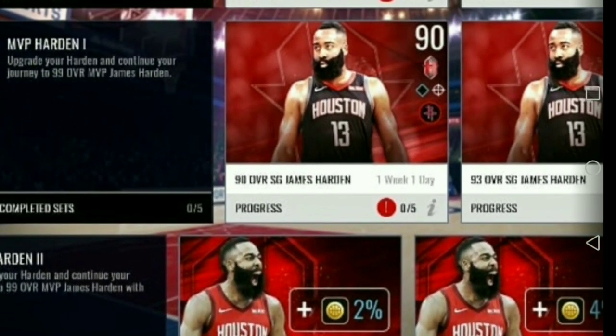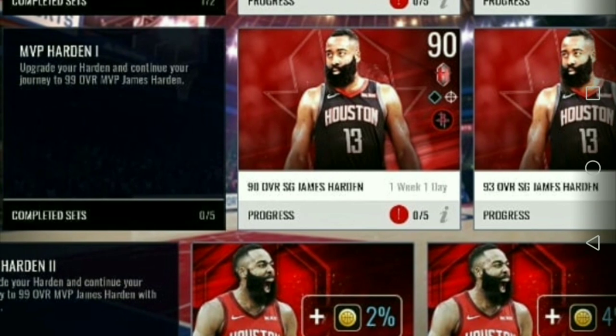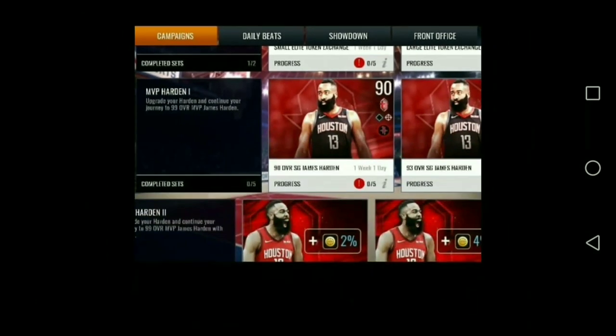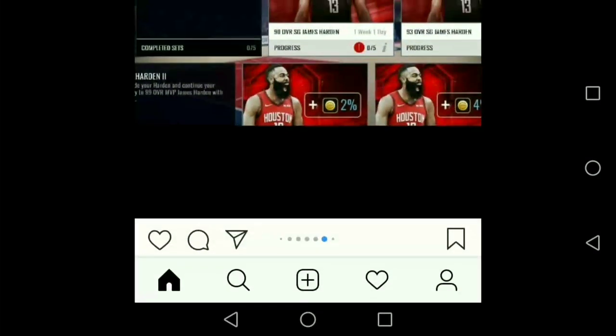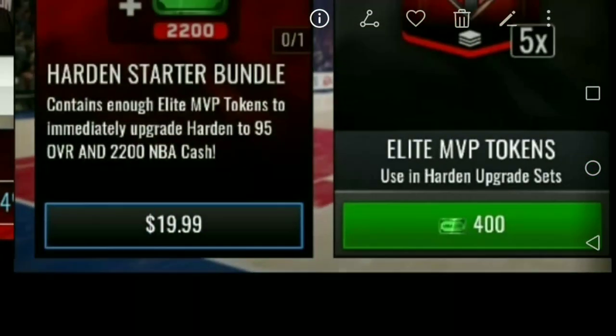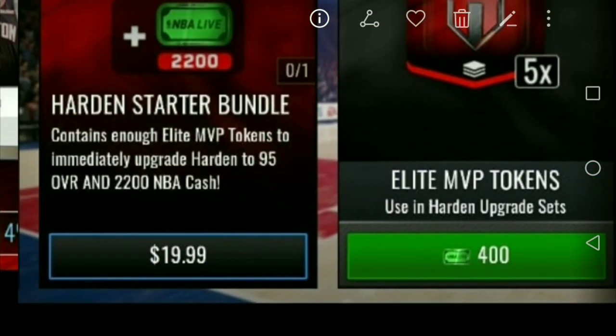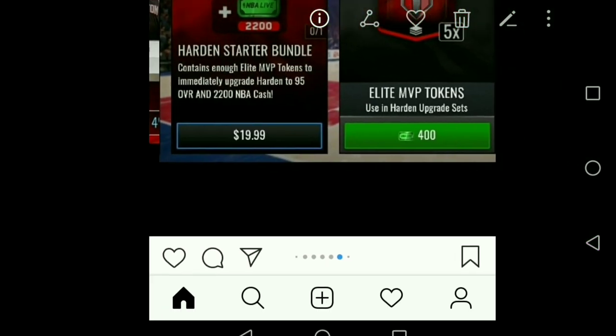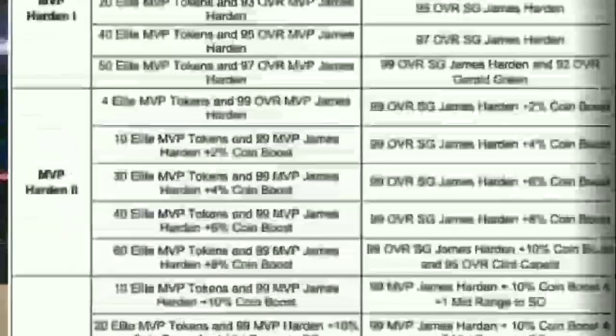We have a 90 overall James Harden that you need to grind for. This is MVP Harden one, two, and three. I don't know where I put my Chapter 1 and 2 Harden — maybe I quick sold them. The style bundle costs around 20 bucks, and there are elite MVP tokens that cost 400 MV cash.